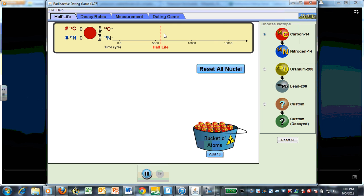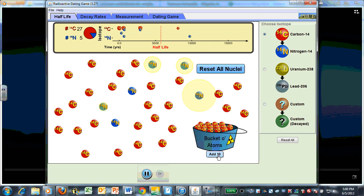Welcome to the Radioactive Dating Game. Let's start out here on the half-life page by dropping a carbon atom and watching it decay into nitrogen-14. We can do this one at a time, but it's easier if we just add 10.